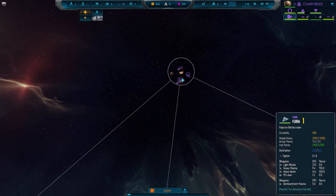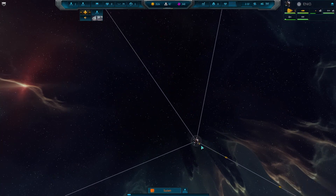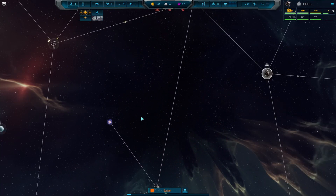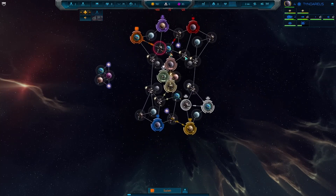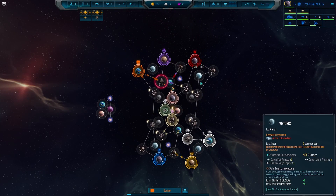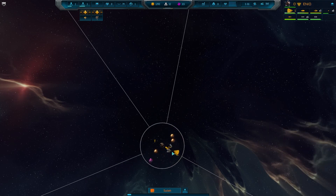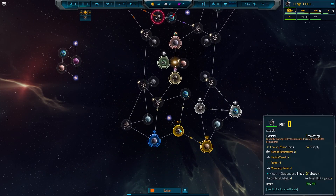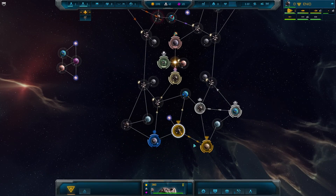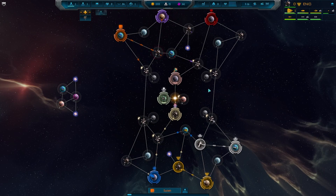For the other openers, we have Raptures for both of our Advents — the classic start. And you have to start out with eggs as Vasari. Opening moves are very standard: grab an asteroid, put resources on it, get some research 1-1. While we have a little downtime here in the opening, I'd like to talk about this map.